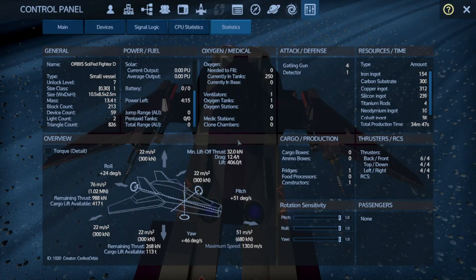The Class T takes about 35 minutes to produce and needs the following resources: 154 iron ingots, 300 carbon substrate, 312 copper ingots, 239 silica ingots, 4 titanium rods, 10 neodymium rods, and 38 cobalt ingots.